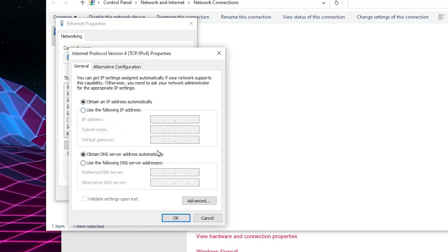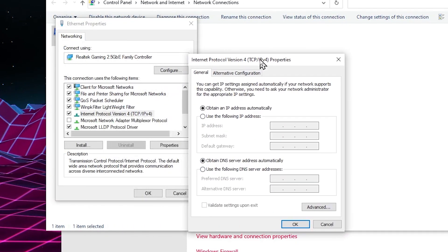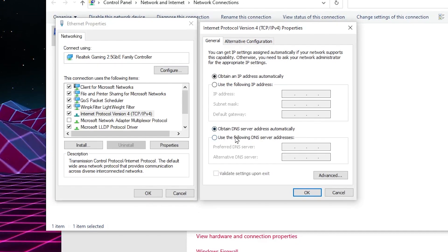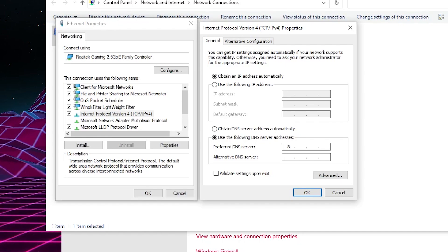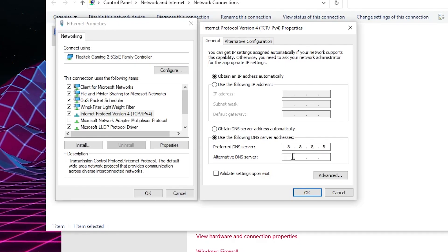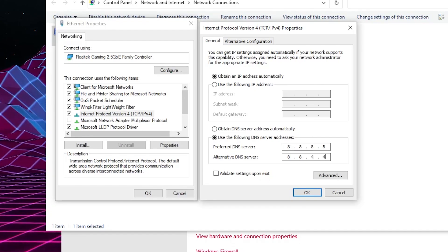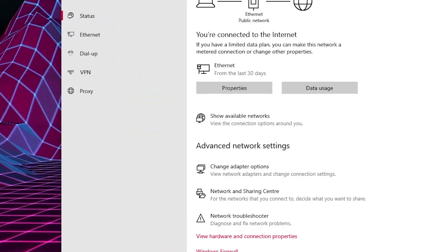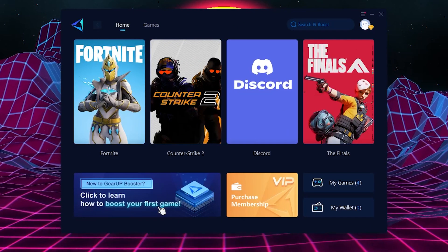Right-click the adapter again, go to Properties, find Internet Protocol Version 4, and open it. You need to use the best DNS server for gaming. The most popular DNS for gaming is Google DNS — type 8.8.8.8 as the preferred DNS and 8.8.4.4 as the alternate DNS. Click OK, hit OK again, and close the network connection settings.